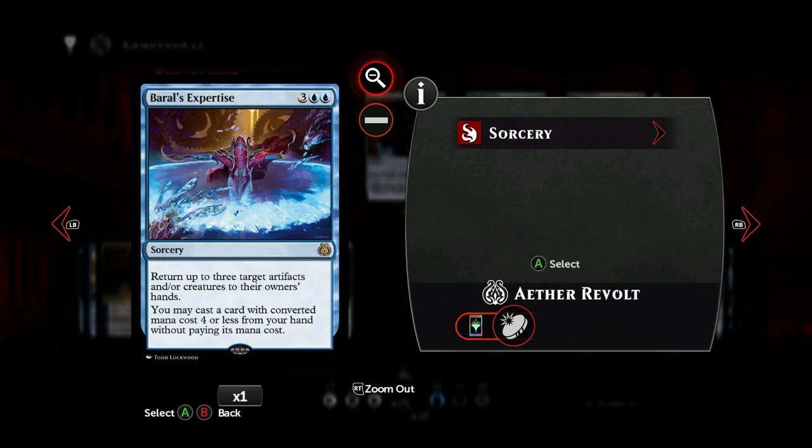Then I play one copy of Baral's Expertise. It's starting to look like a Commander deck with all the singletons — what it is, what it is. It returns up to three artifacts or creatures to their owner's hand, and you may cast a card with converted mana cost four or less for free. You can get the board a bit clear before you attack with your fatal blow, or you can take something back in your hand for its enter-the-battlefield effect, or to protect it. Pretty nice card, but I found that two copies of this are a bit too much.